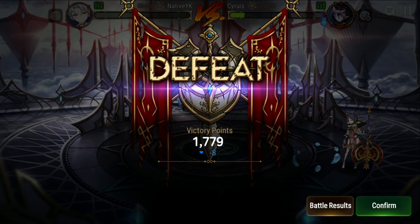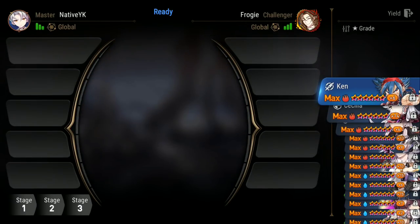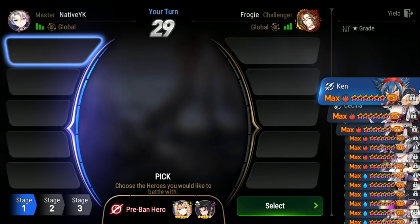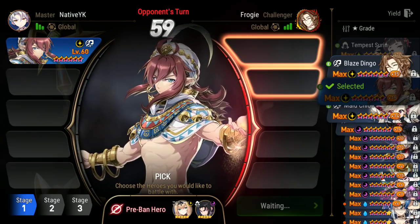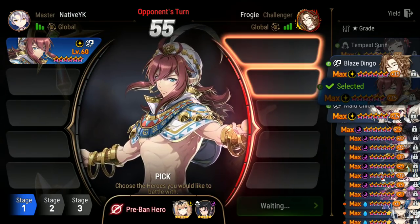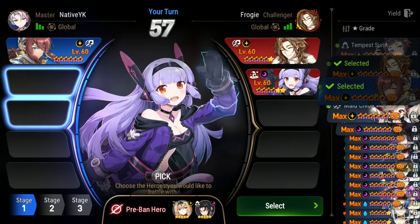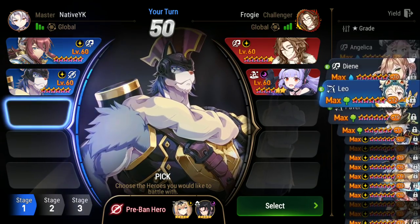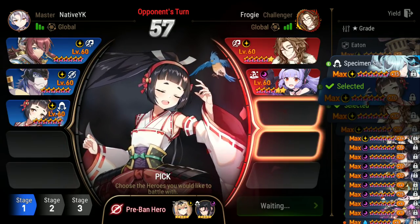She did a lot of things, and that's good because she didn't used to. Let's move on to the next fight and hopefully get a better comp. Here we have our next opponent, Froggy, and he has Blingo as his rep, which leads me to believe he knows me — because I am the Blingo god. I'm gonna pick Tempest Surin and try to counter this Blingo boy. He's going to pick something — looks like Cerise and a defense breaker.